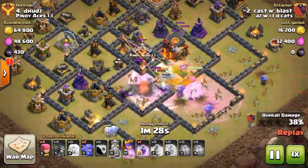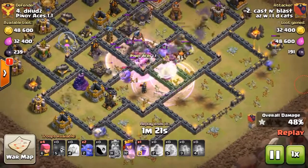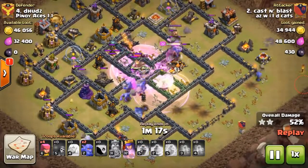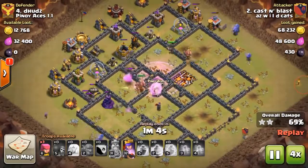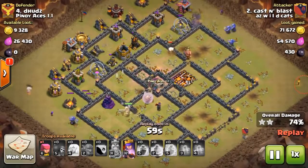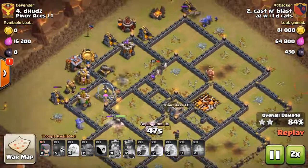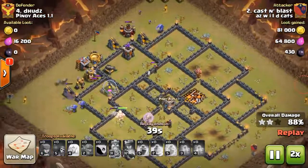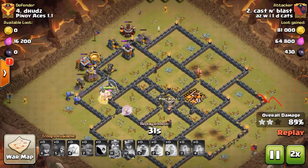With those bowlers and healers under rage, they start doing serious work when they hit that secondary inferno. I popped another rage and it totally obliterated the base — the bowlers bounced them all in line. This is a three-star, that's why I recorded it. The main point is: get your bowlers coming around each corner, keep them healed, and if you can get your troops to successfully meet in the middle at the end of the base, this attack works out amazingly.